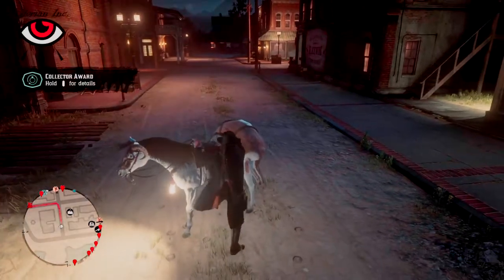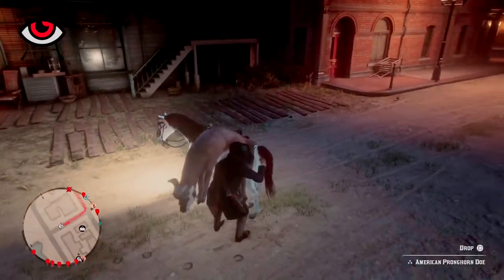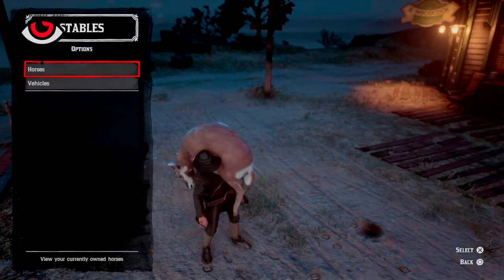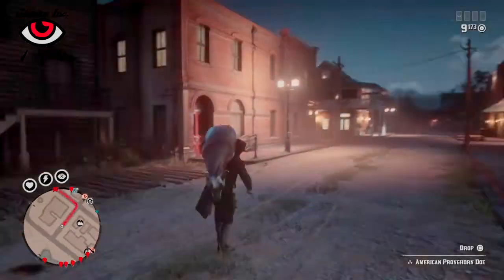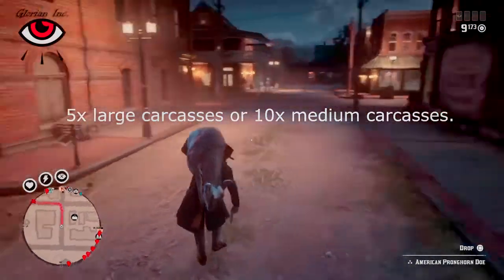Whenever I kill a 3-star animal, I will always dismiss my horse and call my wagon so as to store it for safekeeping. Keep in mind that, as of this stage, even if your wagon is destroyed, the carcasses will still be there. Also, you can store a total of 5 large carcasses or pelts, or about 10 medium carcasses.